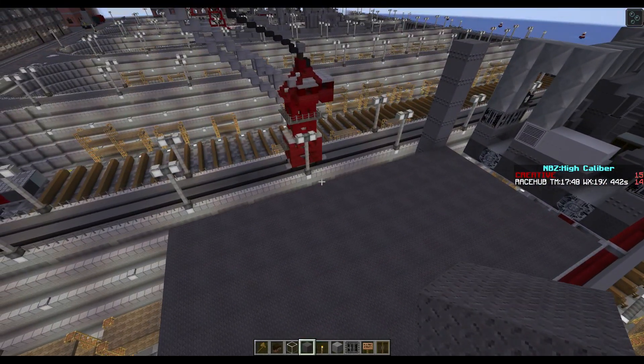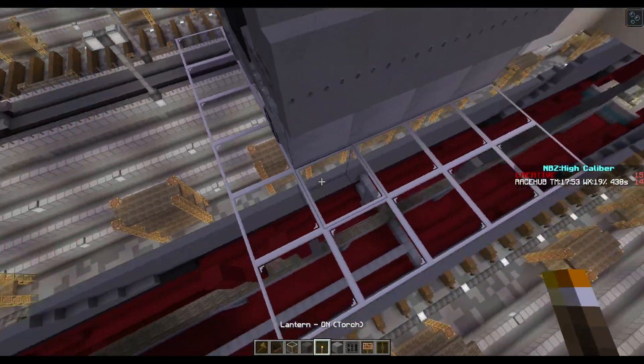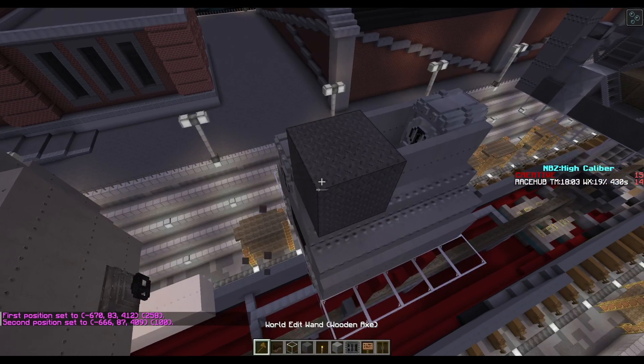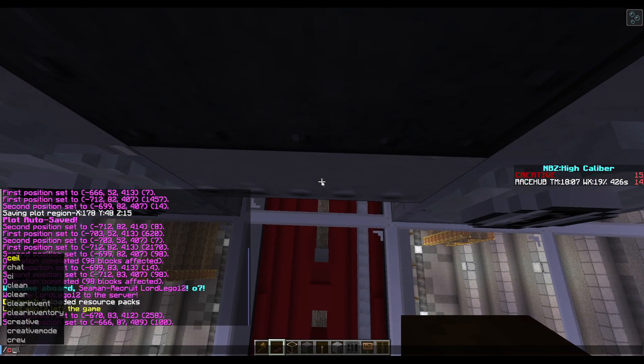Now we're going to start with the boilers. The boiler rooms are fairly simple — like, extremely simple. So we already made our boilers, and this is why I pre-make all my boilers, because it makes it easy to use them.